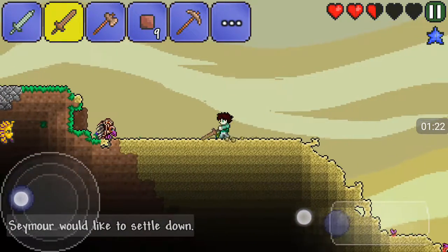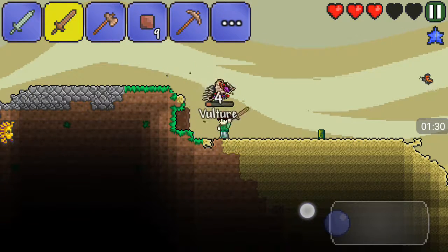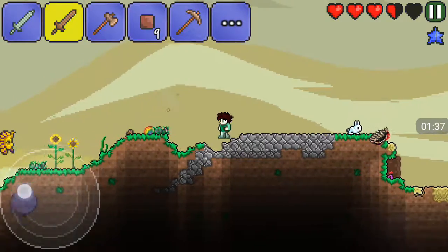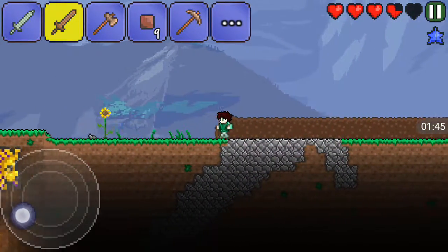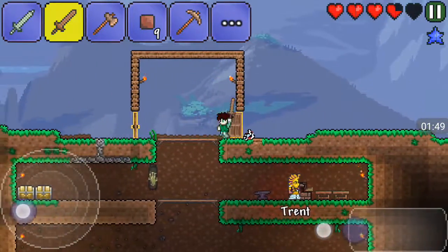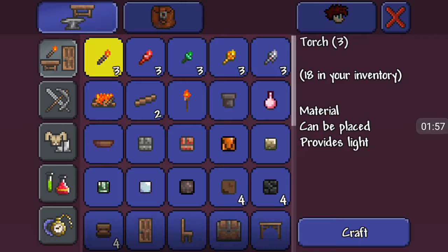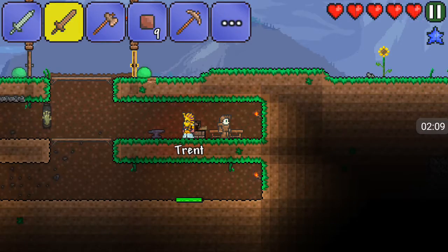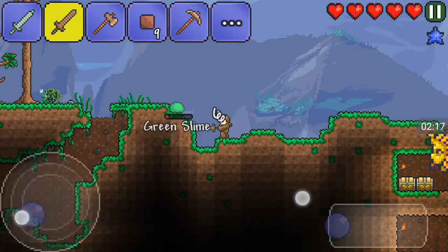I believe that's the merchant — he'll show up if you have a total combined of 50 silver or more. If you're on multiplayer, both players' silver counts. I got 11. I actually need some armor. What kind of armor are you wearing? Crimtane — oh, I think I gave that to you as a gift when you first started. The crimtane sword does 22 damage. I don't have enough money to buy a familiar wig.